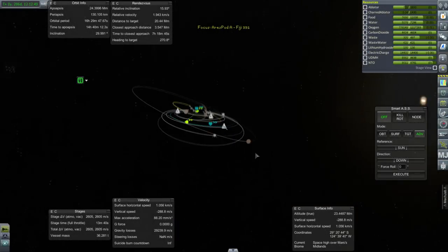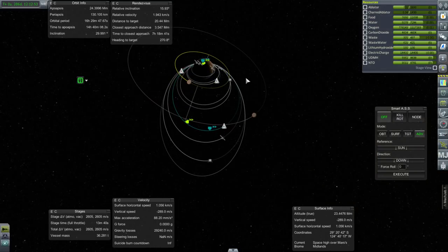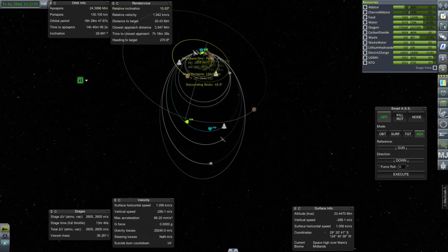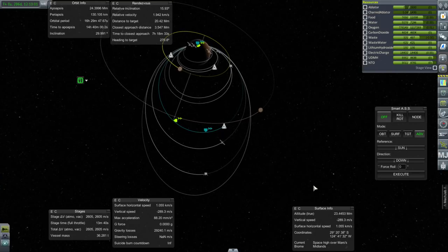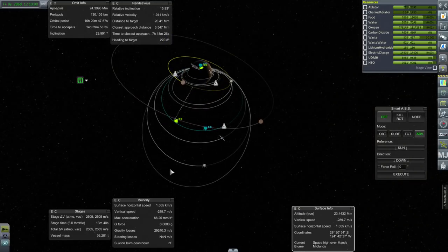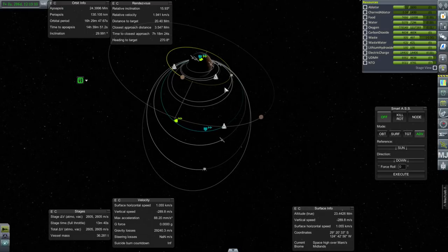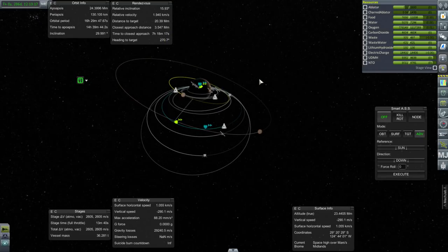We've got eight missions to deal with, and just going from out to in, we've got an Ares Pod G in a very high orbit, but it really can't land on Mars — it doesn't have enough delta-V, just short, really. 3,948 — that's enough to land, but it's not enough to take off again. It's also out of plane with everything else, so we're just going to leave it be for now, and perhaps we'll correct its inclination eventually, and then bring it to something, but maybe we'll wait until we know what needs it.